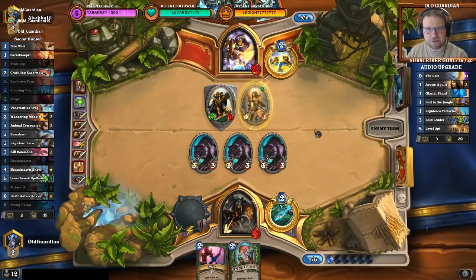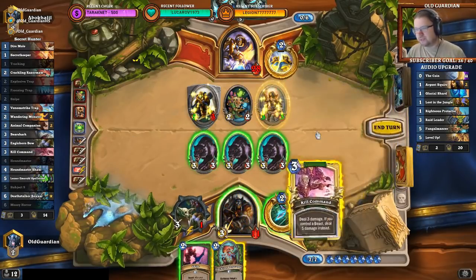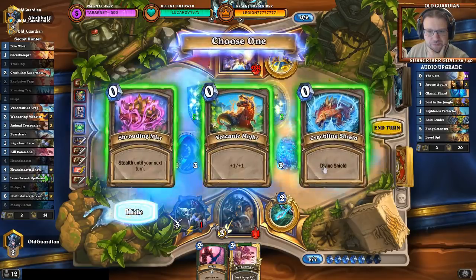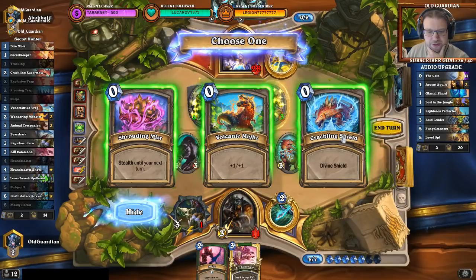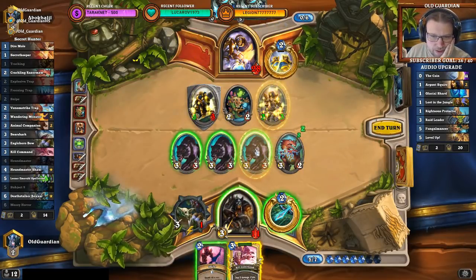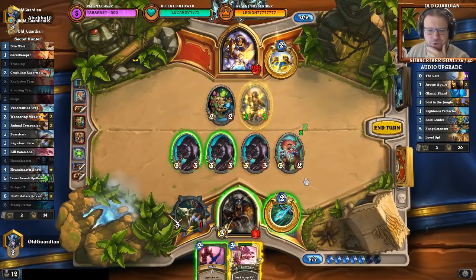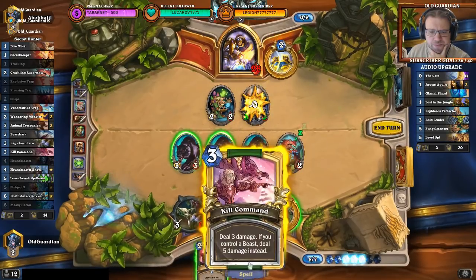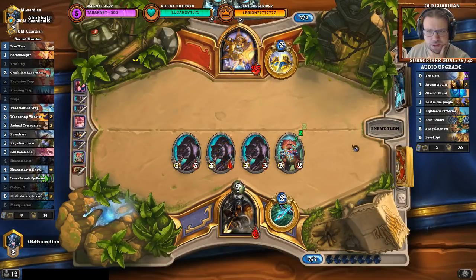I could have tried the Snipe, but I didn't think that would be strong enough. Divine Shield sounds like a plan. Divine shield this — so this is divine shield. And I will kill this one. I'm just protecting my board. So I hit here, Kill Command that one down, this one goes face, and I play Snipe. And then we still need a miracle.